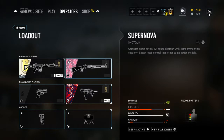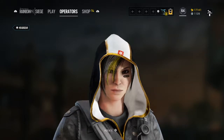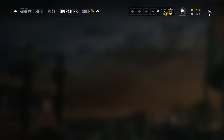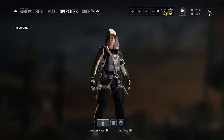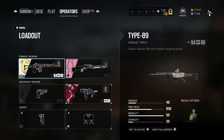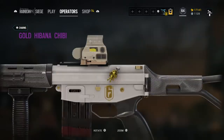Nothing for the Supernova either. You get a headgear — here's the headgear — and a uniform. You also get a golden Hibana charm; you get a golden charm for all four operators. Here is Hibana's charm.